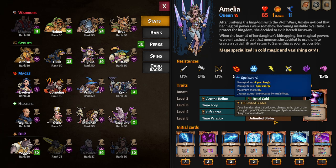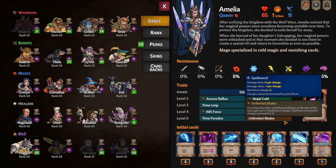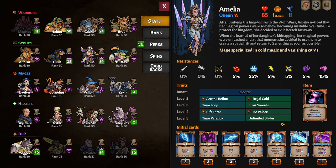Her other level five is Unlimited Blades: if you have less than three Spell Sword charges at the start of turn, you get up to three Spell Sword charges, and your maximum Spell Sword count is increased to 12. That's plus 24 damage or plus 12 if you took the Frost Swords spec, and minus 12 damage taken is insane for survivability. Unless enemies are stacking a bunch of Bless or Strength on themselves, almost nothing is going to damage you.